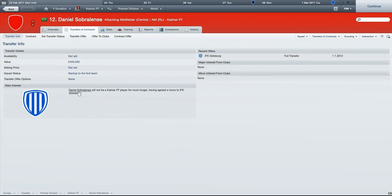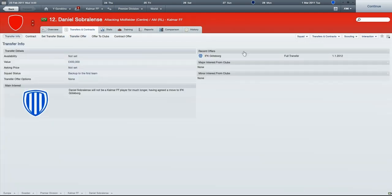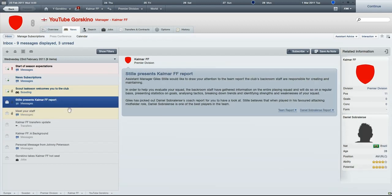Checking the transfer fee - it doesn't actually say the amount, and it looks like he's gone for nothing. So we've lost a player worth 400k for absolutely nothing - probably one of our better players. Great work by whoever was running this club before. And to add insult to injury, the Kalmar report has picked out Daniel Sobrilanski as the best player in the whole team. Wonderful.